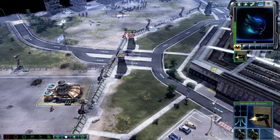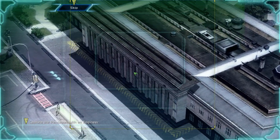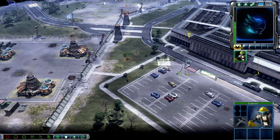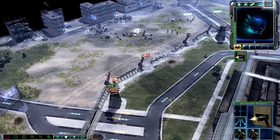Incoming transmission. Take control of the Pentagon with an engineer to restore command and control systems. Enemy unit sighted. Let's go to work. Commander? Our base is under attack.